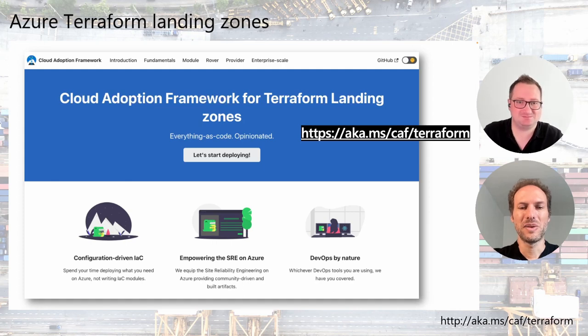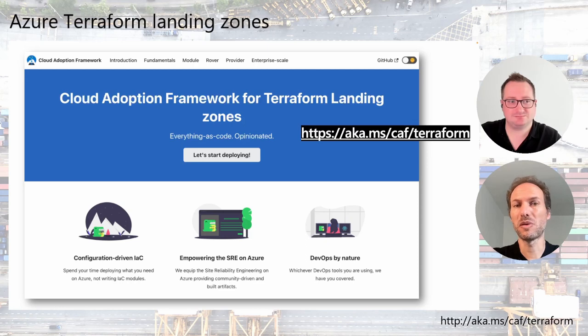One more thing coming in the next release: we are also upgrading the Azure AD provider to transition from the Active Directory Graph to the Microsoft Graph. As you know, Active Directory Graph is being sunset in June — you cannot create a service principal from the portal anymore, but you can still do it programmatically. In preparation for this major upgrade, there is work being done at the moment for the next release.